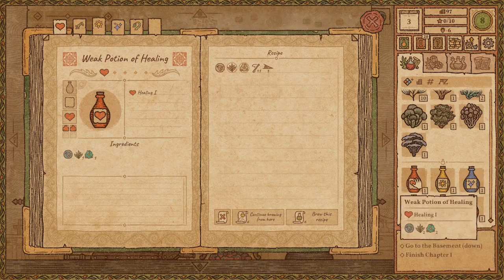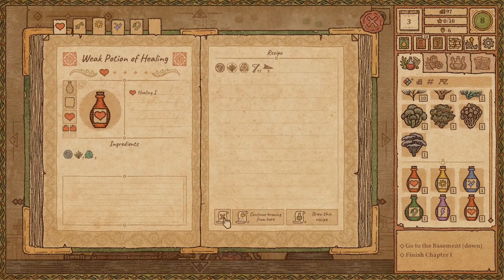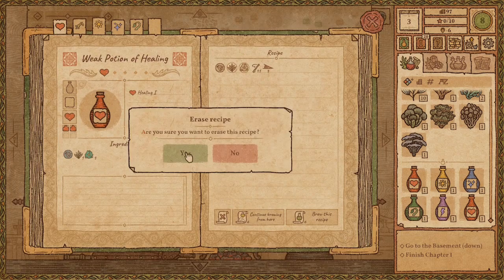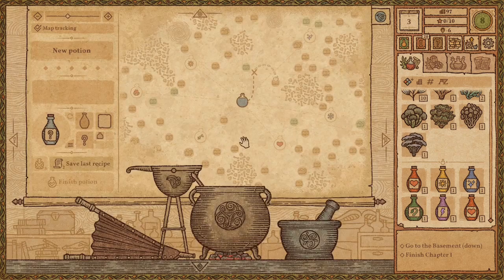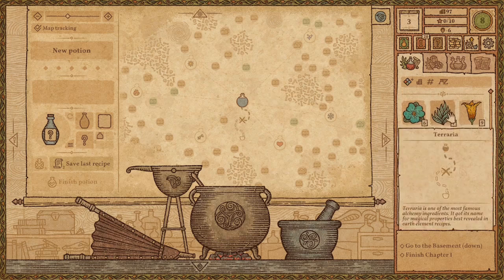Oh yeah, I can just hit 'brew this recipe' so long as I have the stuff. Yeah, check that out. Actually, let me make a better one. I basically know this recipe, so I'm going to erase the old one and try to do it better with the same ingredients, more or less. See if I can at all.